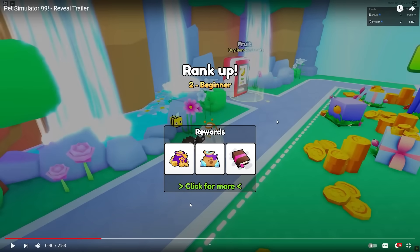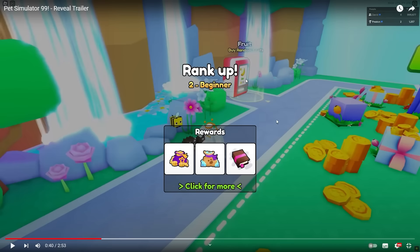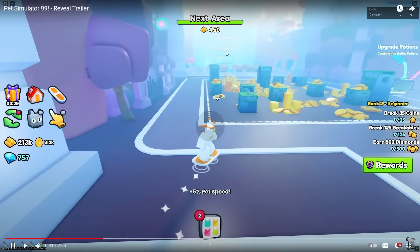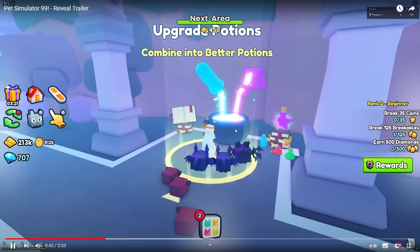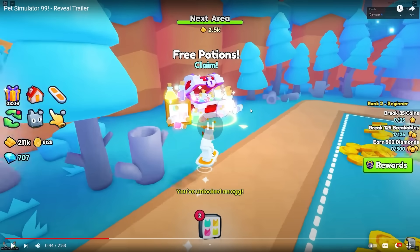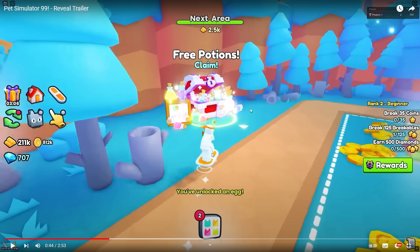I've just seen something else — this is a fruit machine, 'buy random fruits.' We'll have to find out later what that means. Playing this bit in slow motion: he's going into what looks like area 14 because we've got area 15 in the background. In this area he's gone over to the upgrade potions machine — 'make these new potions' — and that animation: 'basic success, you've crafted a new potion.' No idea what it does yet — it just says x2. There's also a free potions area where you can claim free potions.